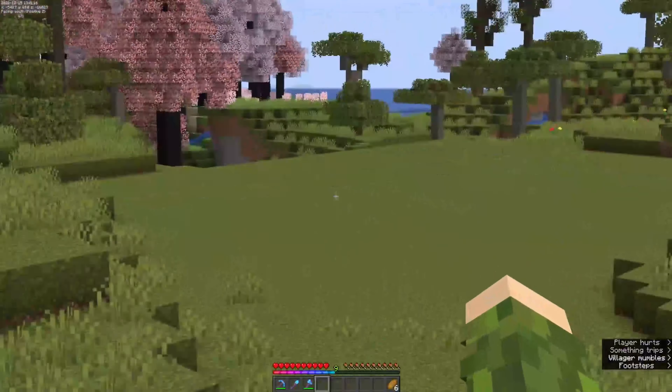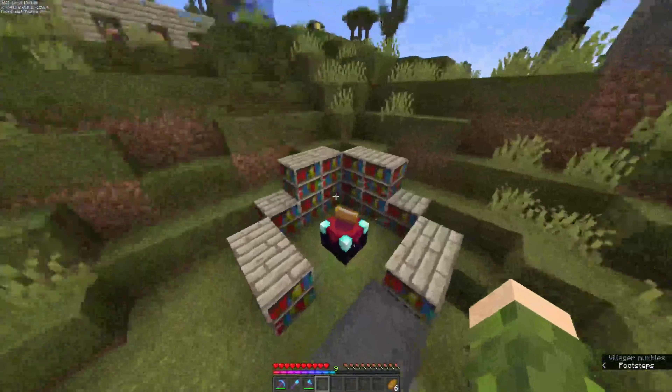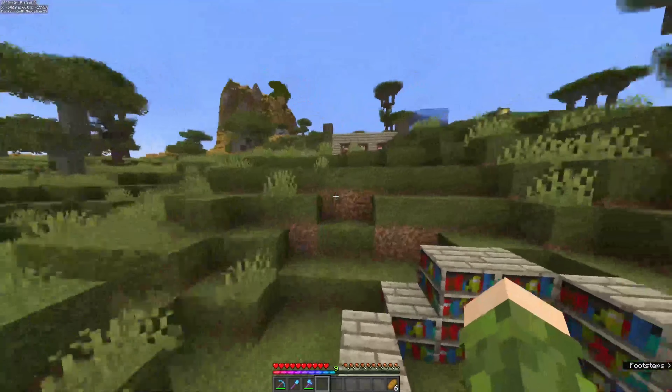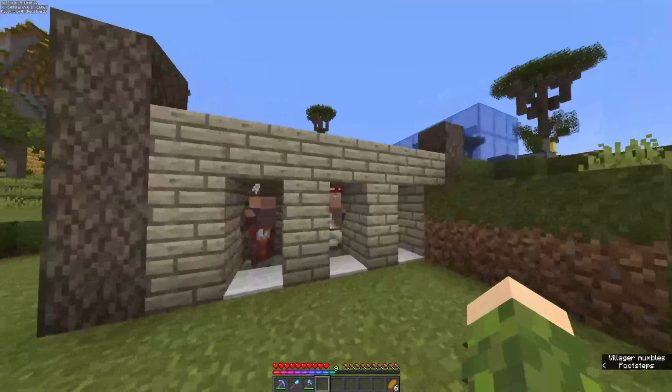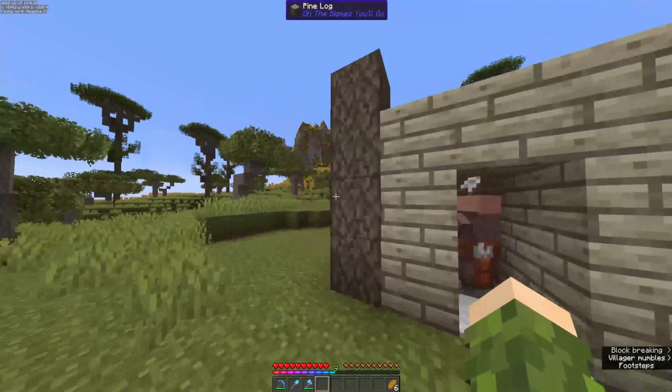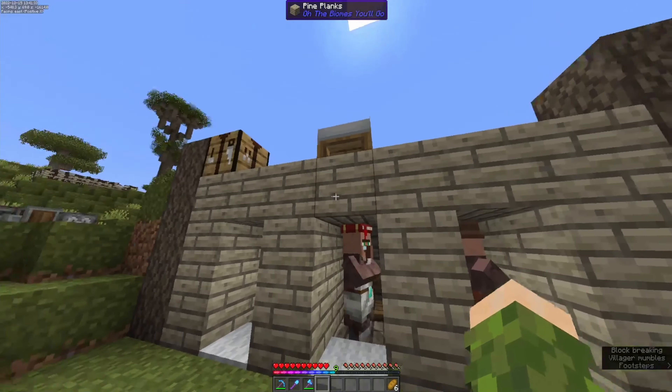I've started to prepare an area for the factory. And here is my level 30 enchantment table, which I set up during the downtime of the episode. I also set up some villagers that we picked up in one of the last clips — I'll put it on screen now.